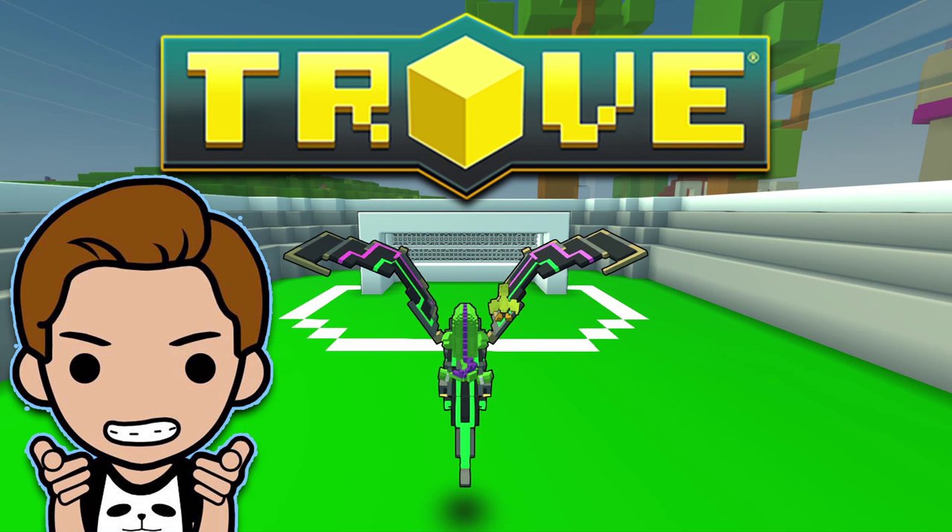Most of the time they replace the default costume, the mastery hat that you get at around mastery 40 — they might have changed it — and then the default weapon on the default character. In this instance it's the God Eater for the Candy Barbarian. It replaces the default costume, the default swords, and the mastery crown that you get at around mastery 30 or 40.